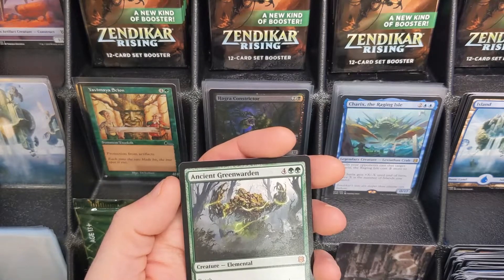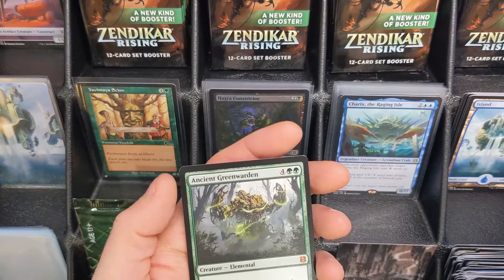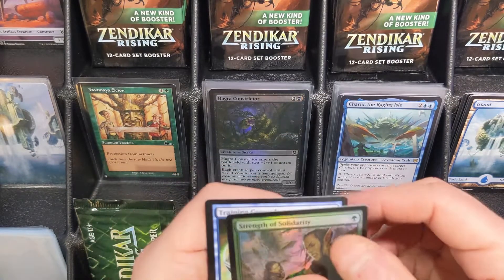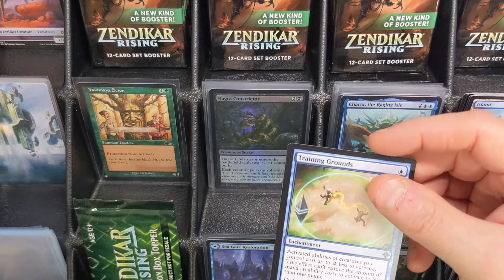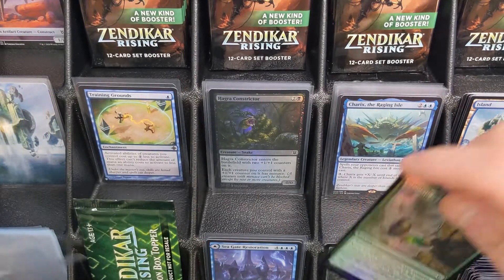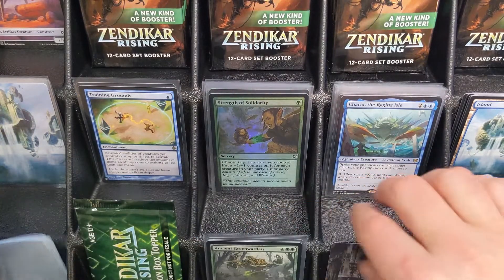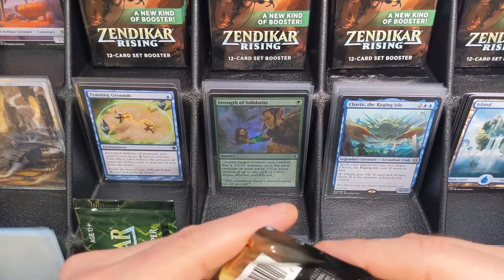We have another big hit here — the Ancient Green Warden, another Mythic. This one's currently worth $9.83 on TCG Player market price. Then we have a Strength of Solidarity Foil, followed by a Training Grounds from the list. We'll go ahead and put our Ancient Green Warden over in our special pile and move on to our next pack.